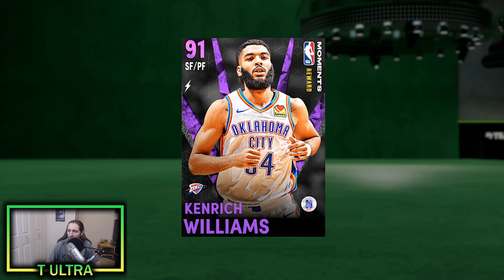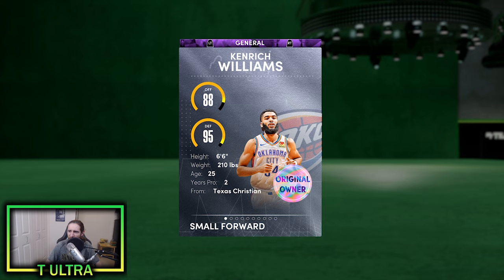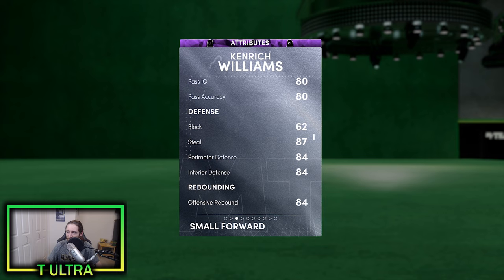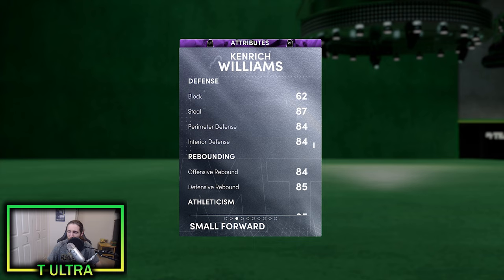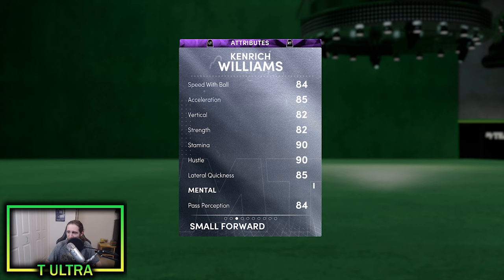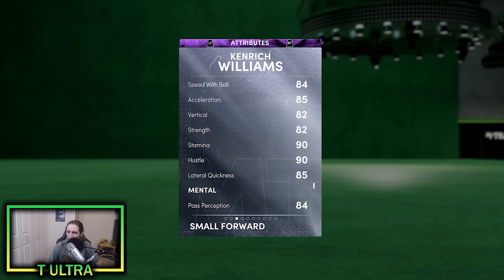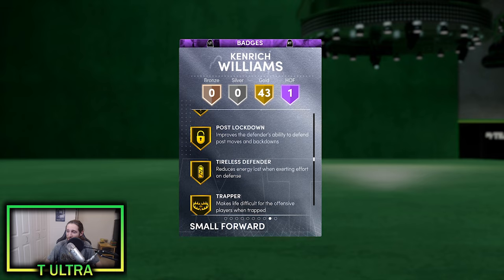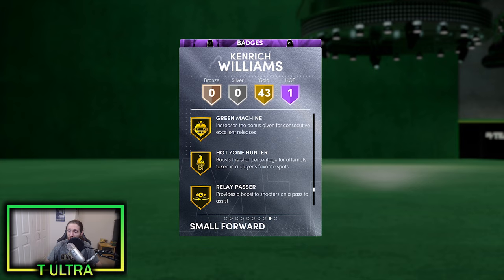Taking a quick look at the card before he gets his upgrade: he starts with 88 offense and 95 defense, 6'6", 210 pounds, small forward slash power forward. His driving layup is good, the three-ball gets a boost once you Evo him, as does the driving dunk and ball handle. Defensively he's pretty solid on the interior and perimeter. He's got decent speed and pretty good strength. He currently has 43 golds and one Hall of Fame badge.